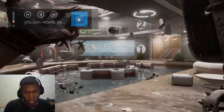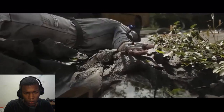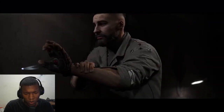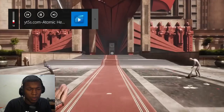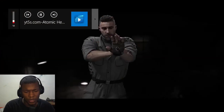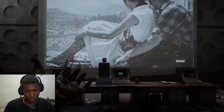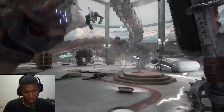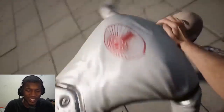CHAR-LES is a by-the-book sidekick that will provide you with new objectives, story, and character details. It will also provide tidbits on Atomic Heart's lore and secrets. Let me turn this up a little bit. CHAR-LES doesn't only have a teacherly personality capable of mid-mission banter — it can also scan the area. Ooh, that's sick! I like that.